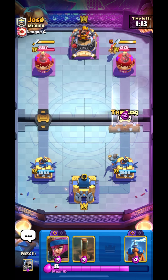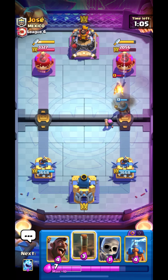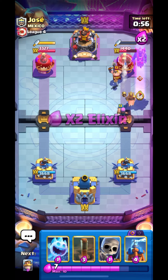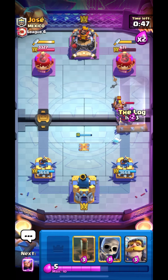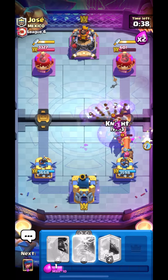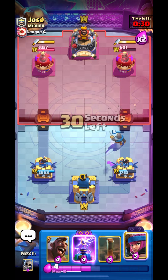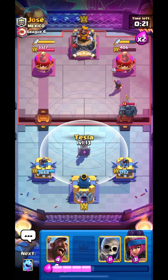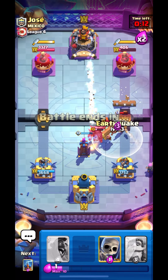Let's cycle our log and place our firecracker to get some chip damage. The knight will take out the wizard and the firecracker will get one more shot — really great. He'll place his Evolution PEKKA, so let's get ready for the defense. Let's place our tesla, cycle our log, and place firecracker. He'll use his fireball as well — not a good sign, but we're still leading in damage and can spell-cycle him.